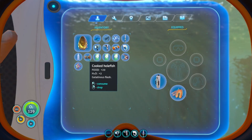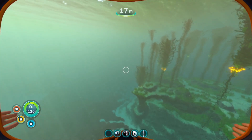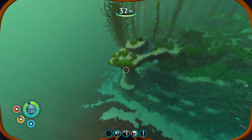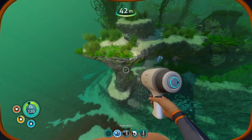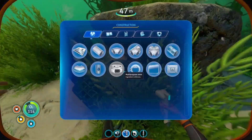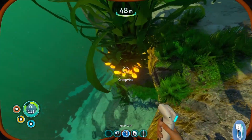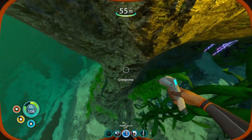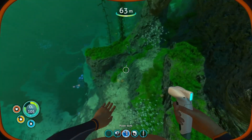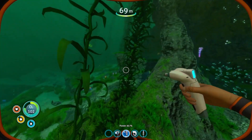We have two food and one water - hopefully that's enough, we'll try not to go too far. Let's see what else we can find, maybe scan some things and get some more blueprints. We do have that cave I discovered last episode. I can't scan any more metal salvage but there is a little piece right there. I already scanned one of those guys earlier as well.